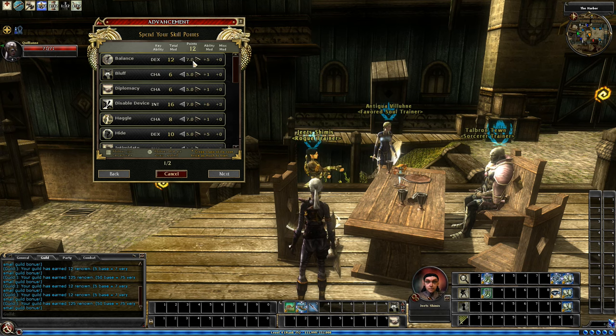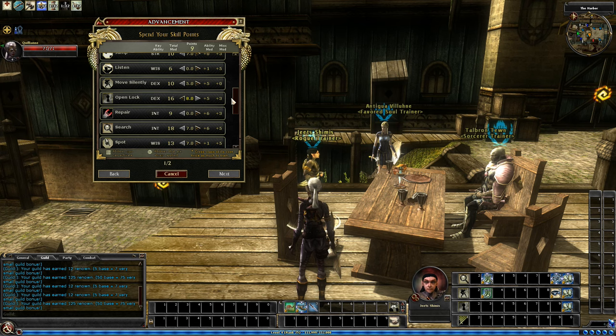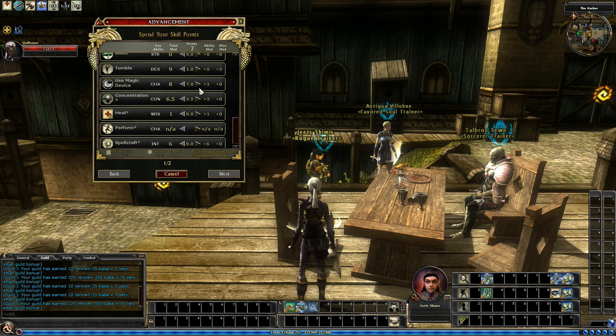We have skill points to spend. Let's go with Balance. Disable, obviously. I think we put some into Haggle — we'll come back to that. Open Lock. Search and Spot. UMD. And one point into Concentration.